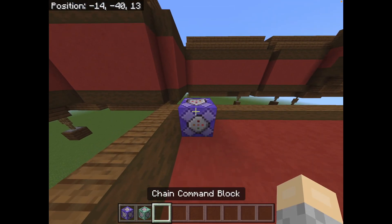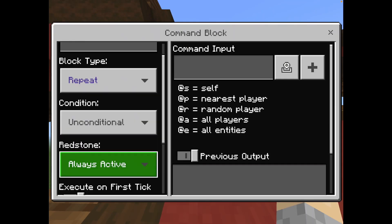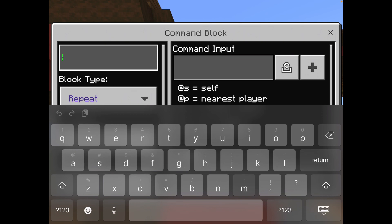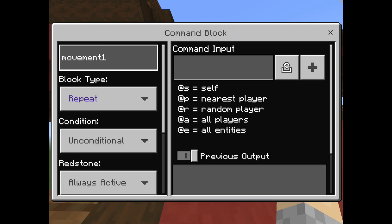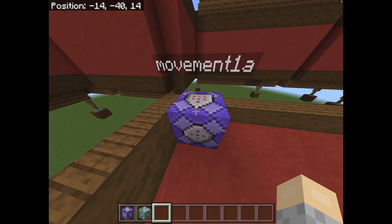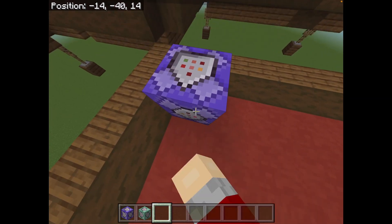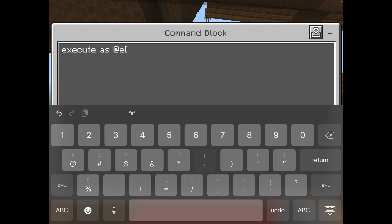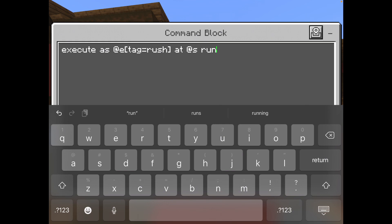So the first thing you're going to do, you're going to create a command block — repeat and always active, unconditional. I'm going to name this Movement 1A. What you want to do — remember the tag that you put on the armor stand for the rush structure? That's going to come important now. So you want to: execute as @e, tag equals rush, at @s, run. This is important. And then you have to do: TP @s, then three tildes pointing forward. This now means that it will teleport one block forward.